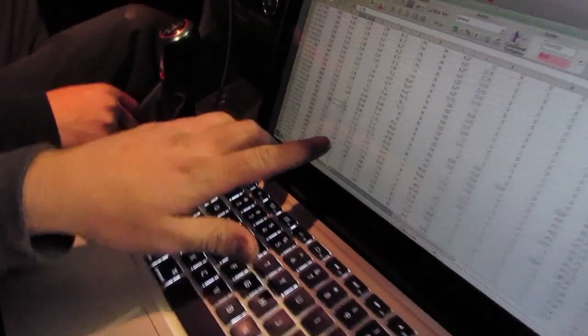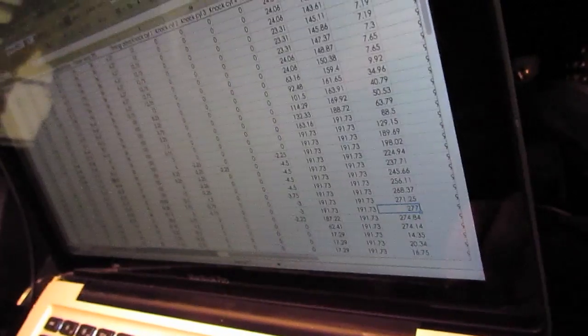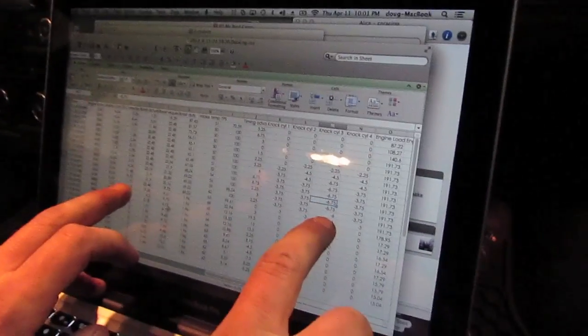We didn't run out of fuel yet. How are we looking for total air flow? 271, 277 — you broke it in. So we're still inside the window for fueling. Fuel corrections? We're still pretty much spot on, within 5%. It's 320 correcting, though.